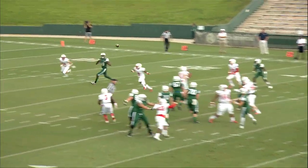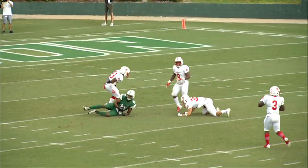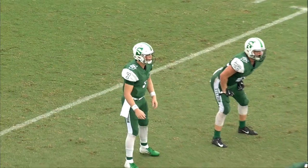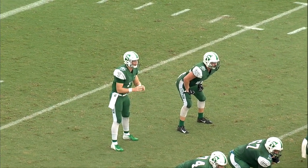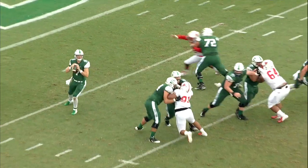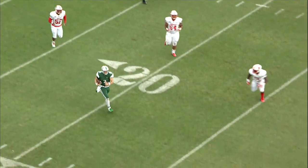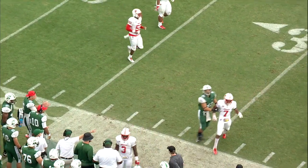Third down and 4, play action. McGovern has Parham wide open across the 20-yard line! And Parham into the red zone for Stetson. Third down and 12, 3 wide receivers to the left, only a 3-man rush for Marist. McGovern still forced outside — he's gonna run for it! McGovern to the outside, he got the first down!